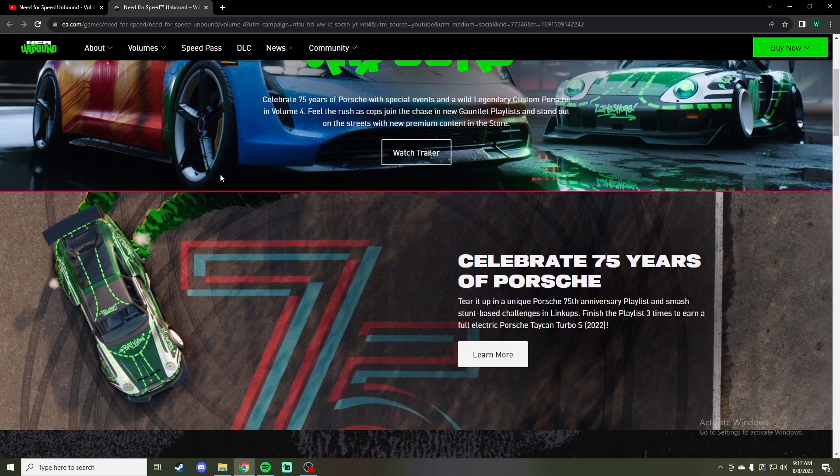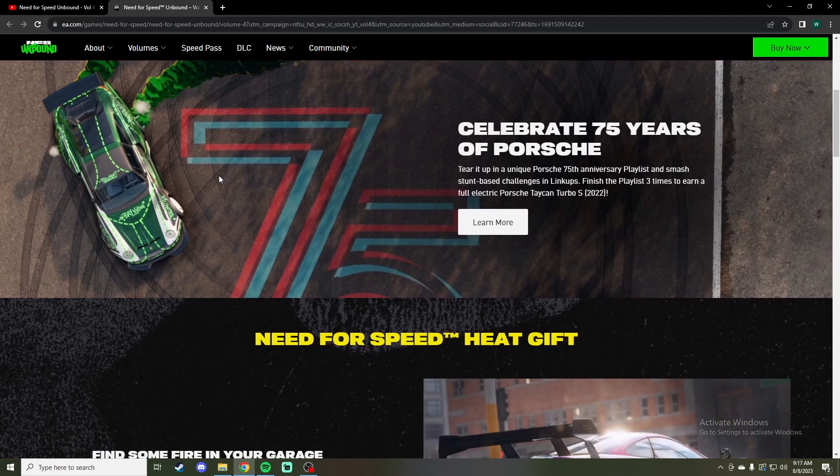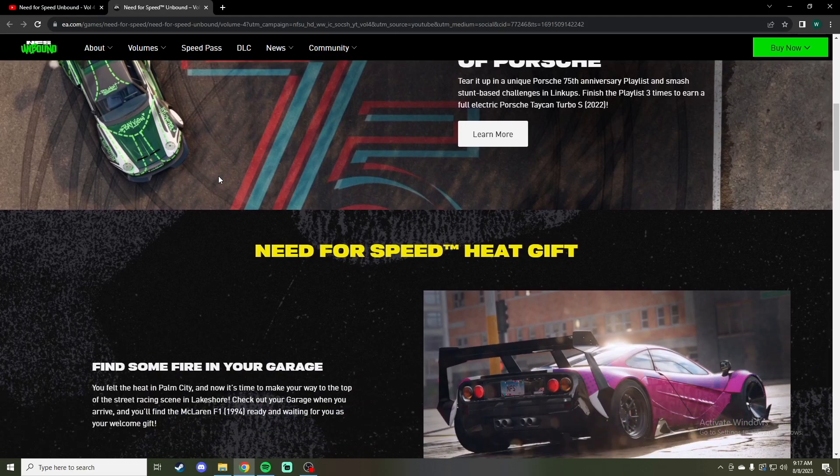To celebrate 75 years of Porsche, start up the unique Porsche 75th anniversary playlist and smash stunt-based challenges and linkups. Finish the playlist three times and earn a full electric Porsche Taycan Turbo S '22. So that's pretty easy to get. And we got a free gift card — cool.